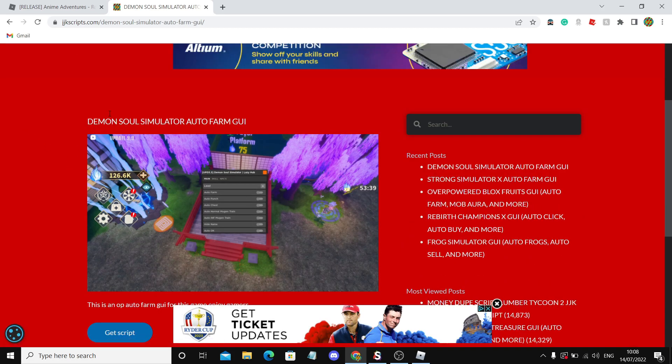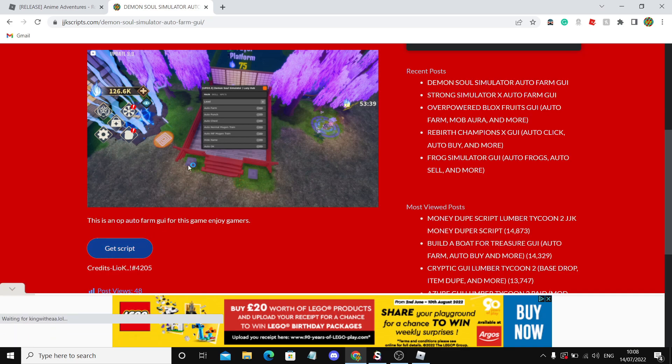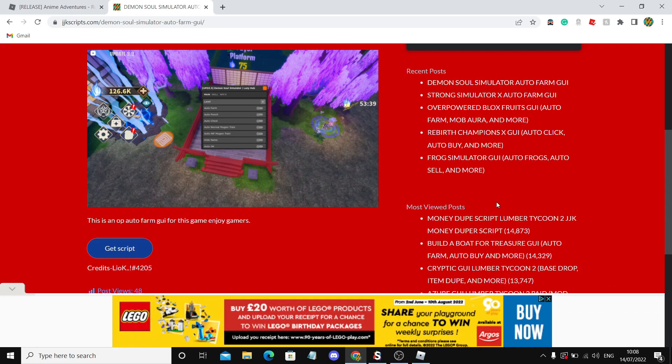This is what it looks like — it'll just say Anime Adventures instead. It'll be at the top when the video is done. Click Get Script and close any popads again, and it should install just like that. Then you can just open it up and paste it into the executor.